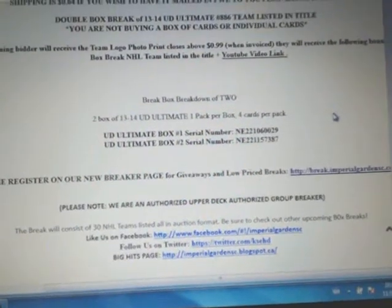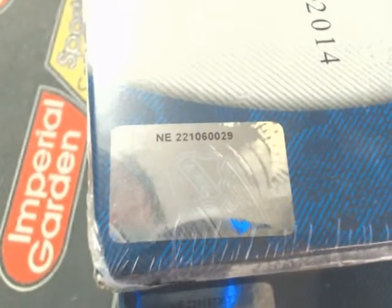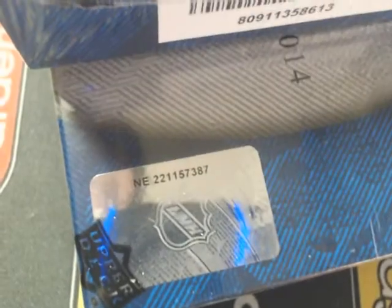So break 886, our serial number is E221-06-0029, and 7387 is our second set of numbers. So 70029-7387.